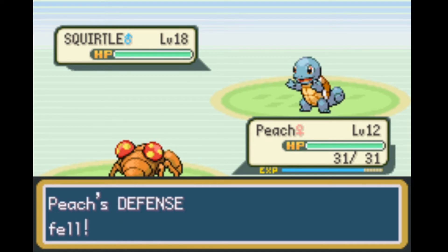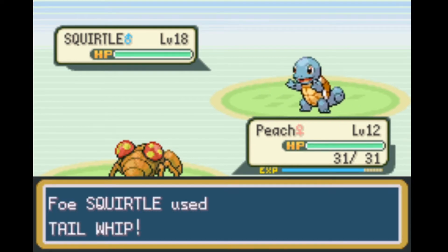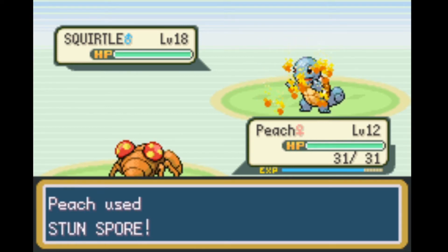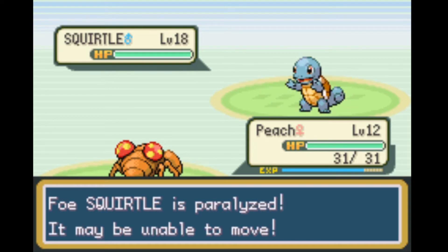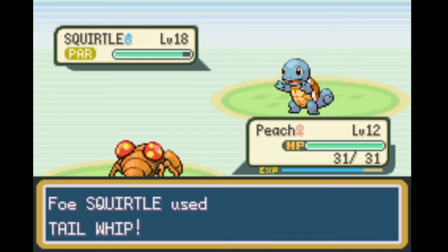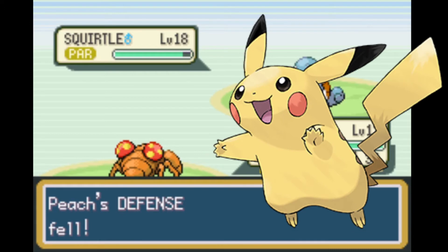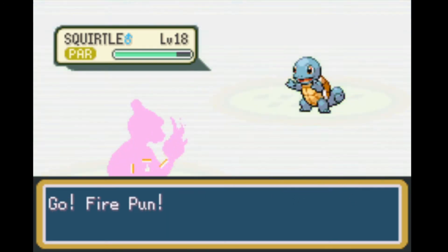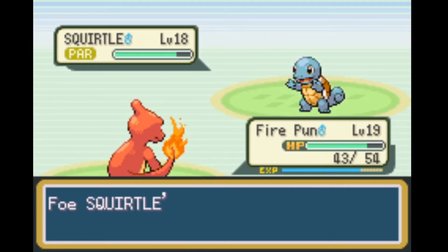Paras can also have Bullet Seed to deal more damage than in the originals, as well as Poison Powder to deal passive damage, but if you're unlucky, Squirtle can keep flinching Paras, so paralyzing the turtle is the better option. Paras isn't the only critter a player can get that can take on Squirtle at this point, though. It's also possible to have a Pikachu for this battle, and thanks to being faster than Squirtle, Pikachu is probably the better critter to use, despite not resisting Water. The downside to using Pikachu is that it's harder to find, so if you didn't get one, then Paras is the next best option.